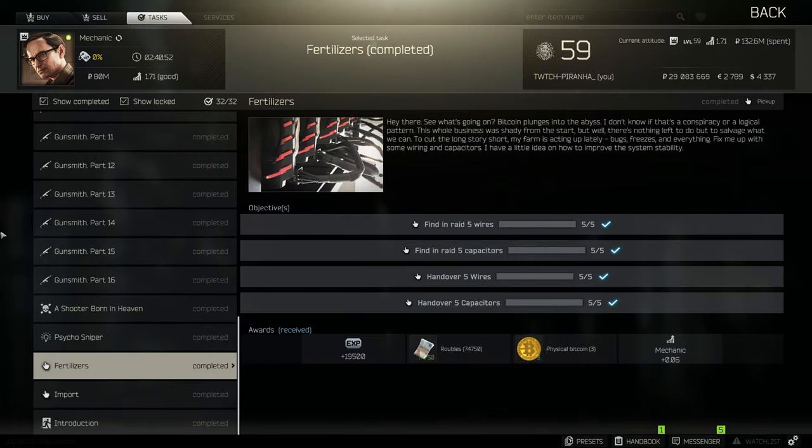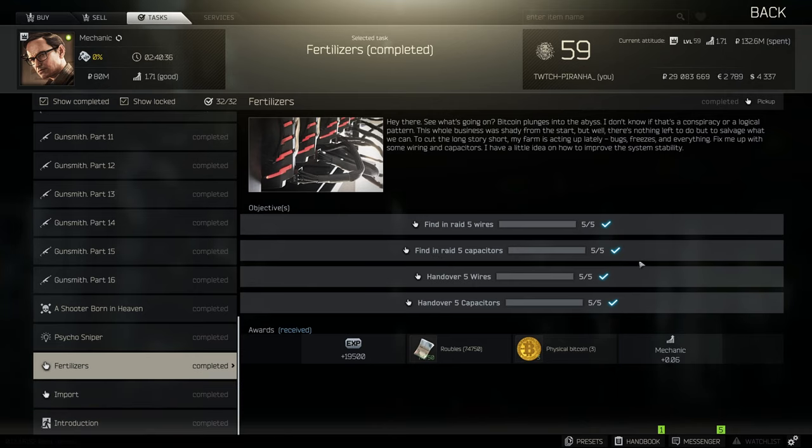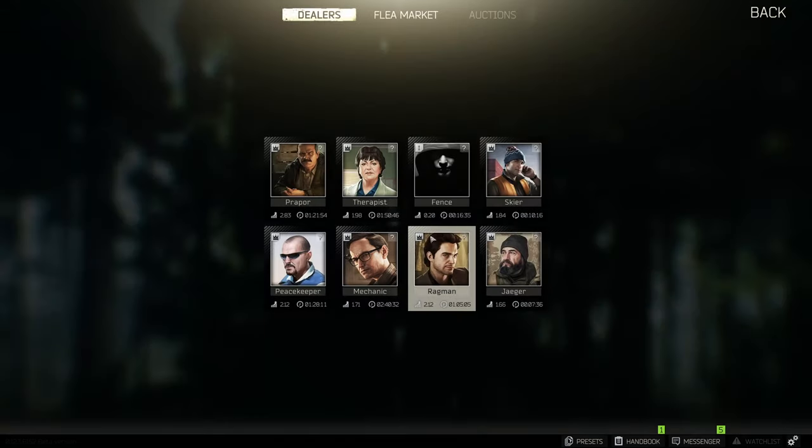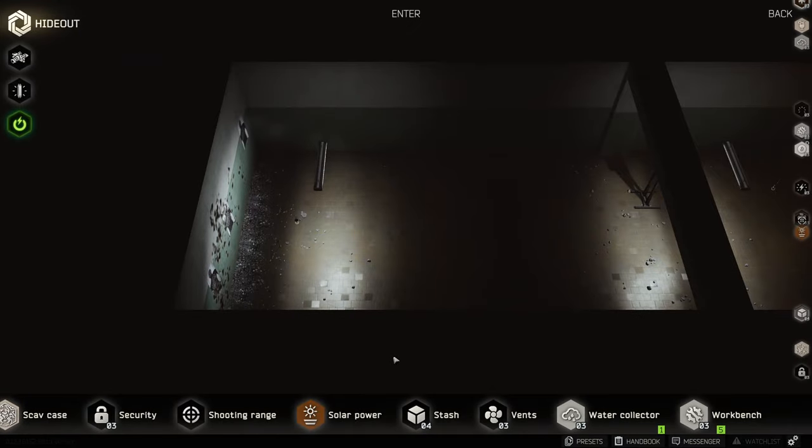Hey guys, welcome to a Mechanic task guide: Fertilizers. For this task you need to find five wires as well as five capacitors. They have to be found in raid, made through the hideout, or through the scav case. You can also get them on scav runs and they do count towards this task. If you are having difficulties finding them in raid, you can actually make them with the level one workbench in your hideout.